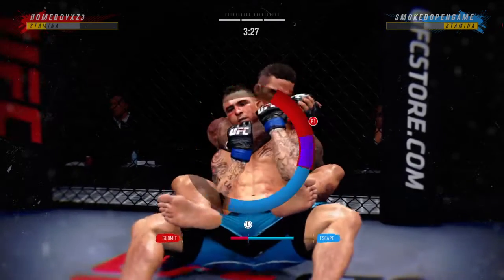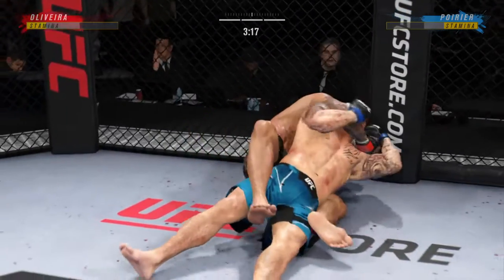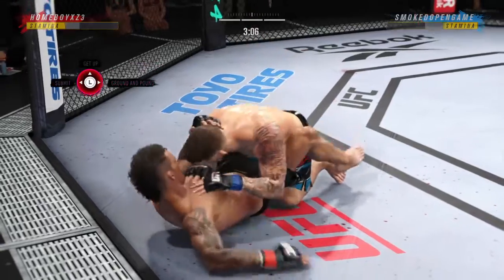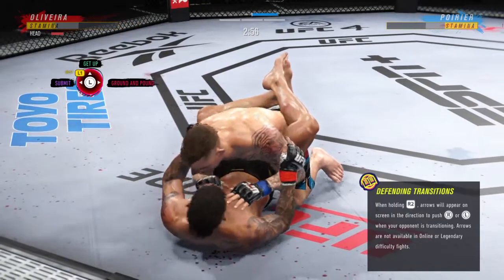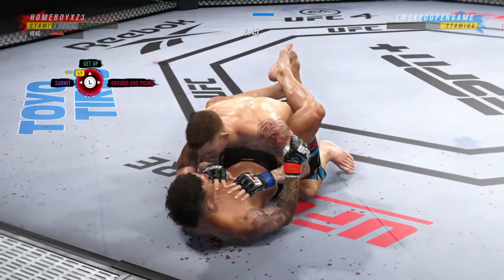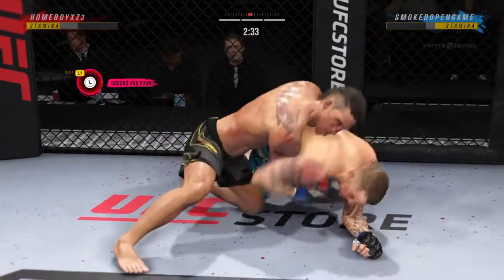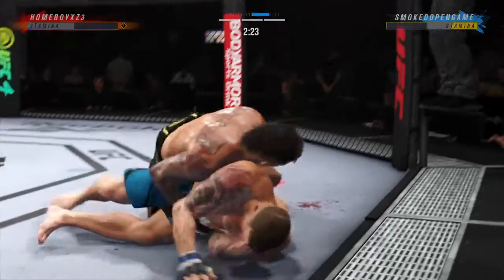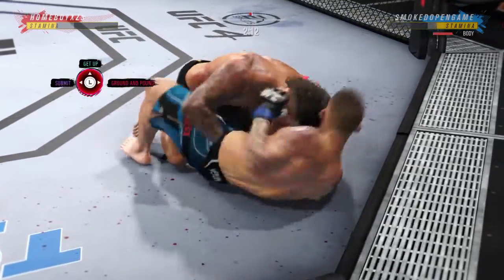He is doing a really good job of relaxing, not panicking because he's getting choked. And he's out of it. Just over three minutes to go in our third and final round. Hammer fist here by Poirier — good, solid strike on the ground. He's having his way with him. He did a great job securing that ankle pick, but he did not react fast enough to secure the top position. Just like that, back to a standing position.